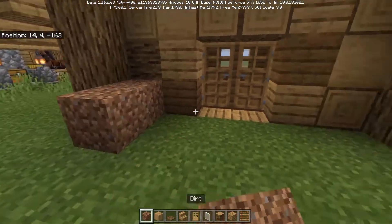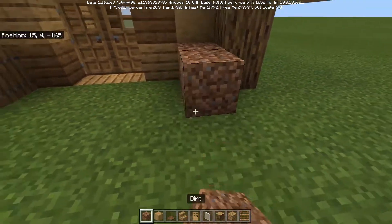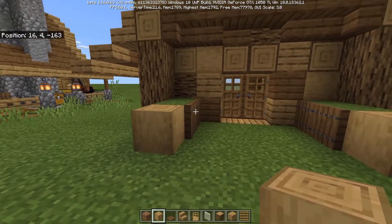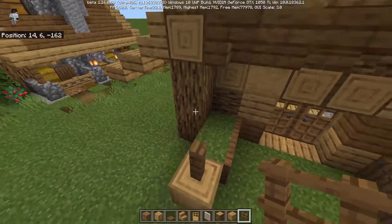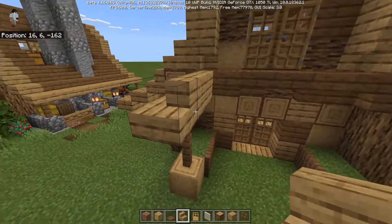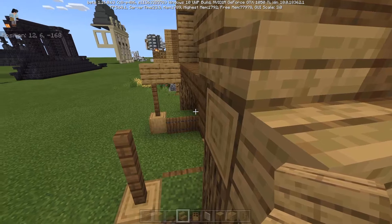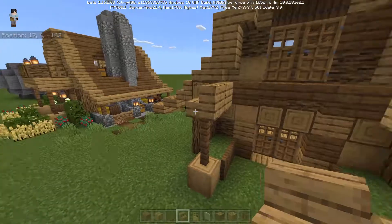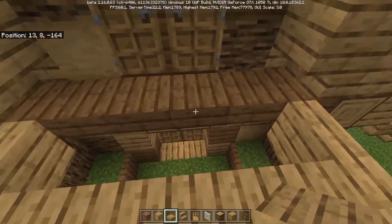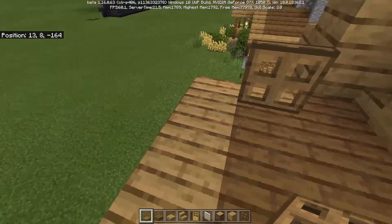Next we're going to do the nice overhang that comes up over the front. Do your little garden beds, put spruce trapdoors up against the side of them, then a stripped oak log facing up — this will be where our beams come up. Then take some spruce fence and put two of them on top of each. On top of the fence, put some stairs like this, just two stairs coming out from the house, and an oak wood slab coming across the front. The rest of the floor is going to be spruce slabs, and we're going to use oak trapdoors for the railing. In the corners put oak logs facing outwards.